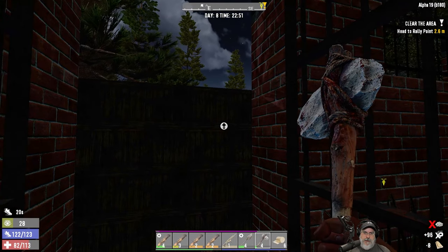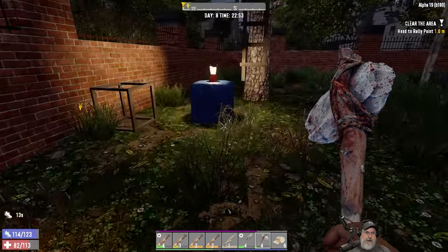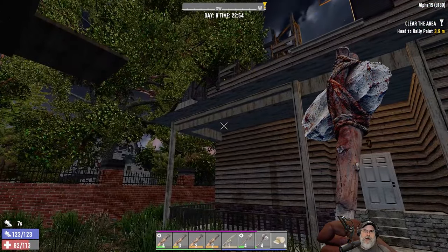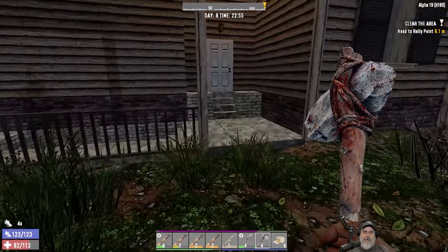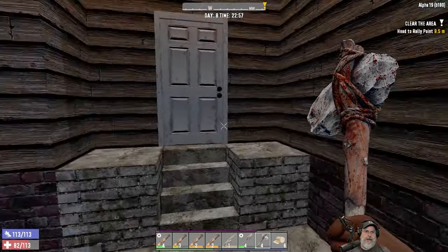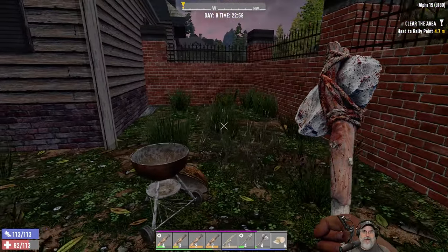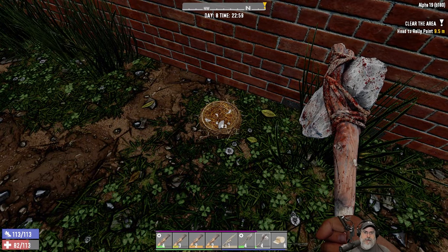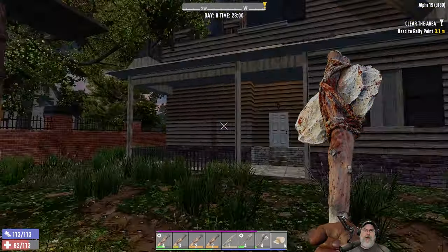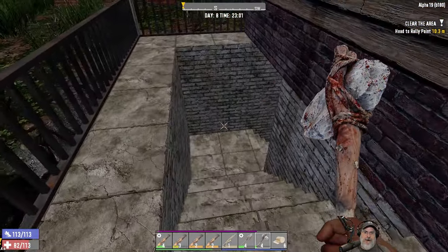He tagged us a little bit there. So we're supposed to go up through the treehouse there. There's a basement down that direction. I'm not really sure where the fat loots are going to be. My guess is, if we have to go up through the top, they're probably down on the bottom.